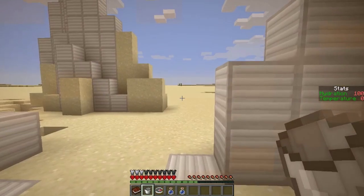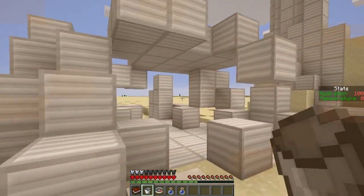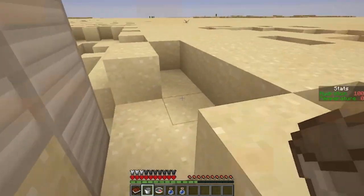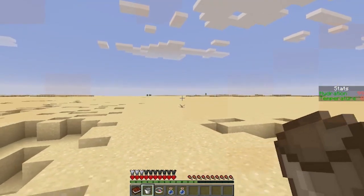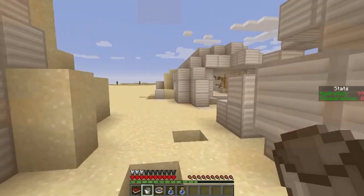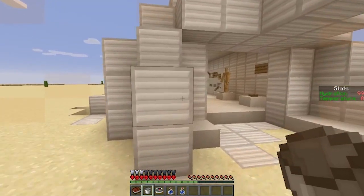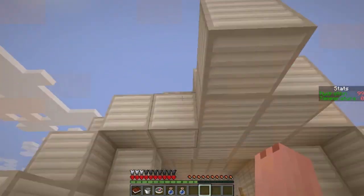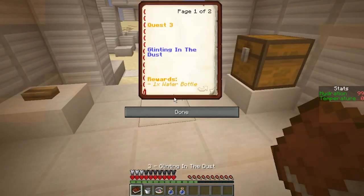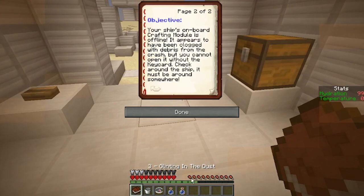This is scary. I got my bucket and I'm taking a look around — this is where the crash landing occurred. This is on hardcore so I've got to be careful. As you can see on the side I have a hydration bar and a temperature bar, so I have to be extra careful. I found something glinting in the dust — one water bottle. So obviously I have to keep myself cool and hydrated. The ship's onboard crafting module is offline and clogged with debris from the crash — I can't open it without a key card.